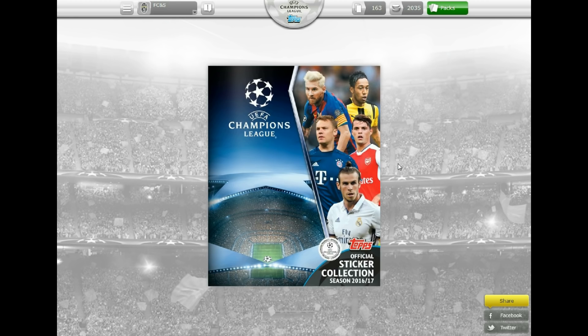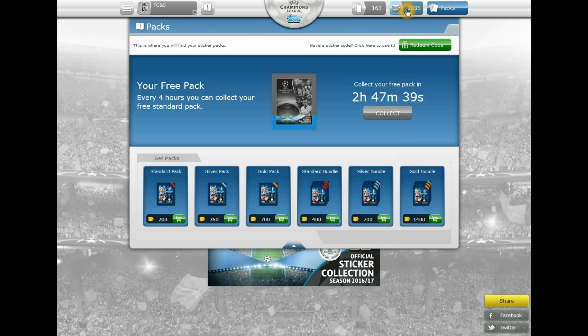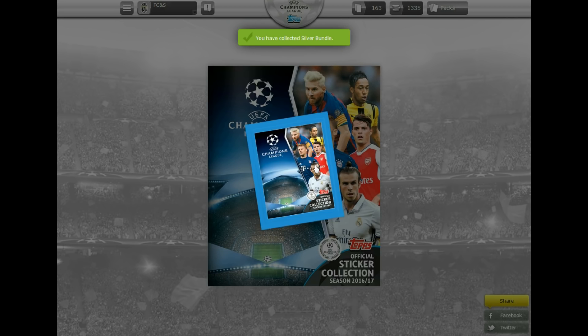Now let's head over. We've got just under 2,100 coins to spend, which we will need for free silver bundles, but we will definitely get to that level as we're only 65 short and we get coins for the packs we open. Each silver pack contains 4 randoms and 1 rare sticker, so let's get our first bundle purchased and see what we get inside.